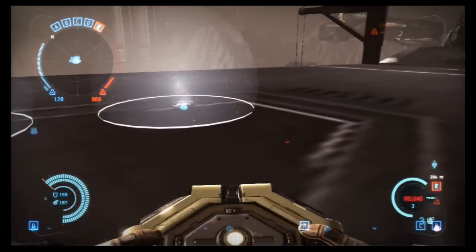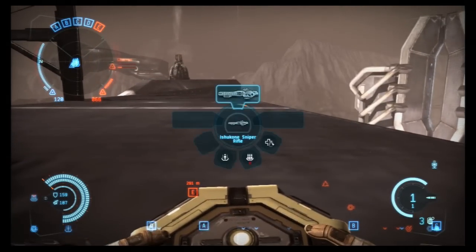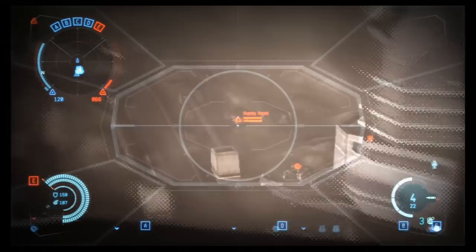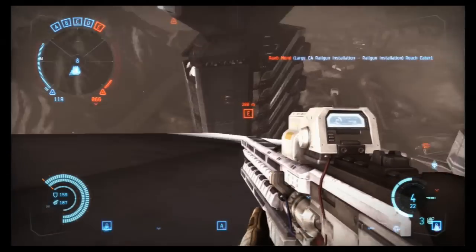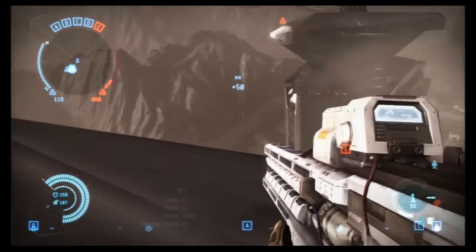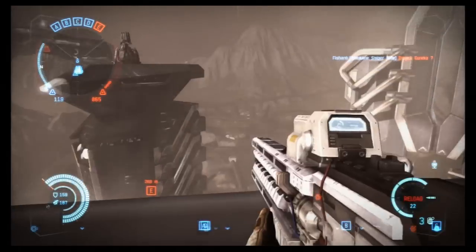So that's how you can get a dropship up here. You basically need just your basic militia viper dropship. Throw an afterburner on there — you will have to skill up to afterburners. But once you have that, then you can get up to this wonderful sniping vantage point and clean out the enemy team.